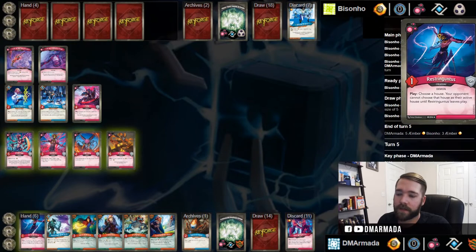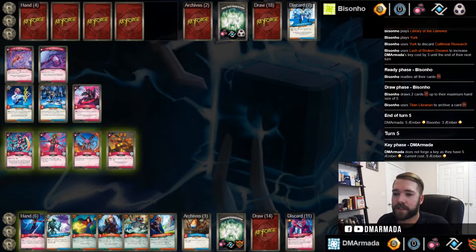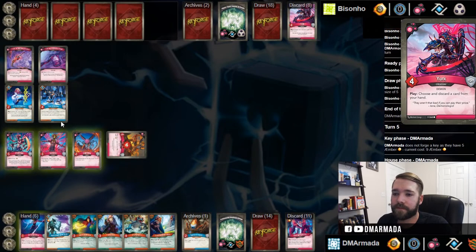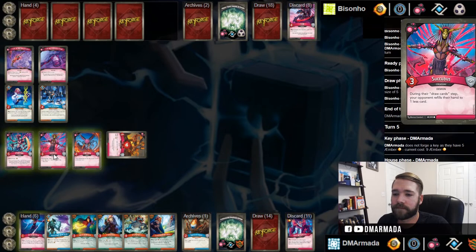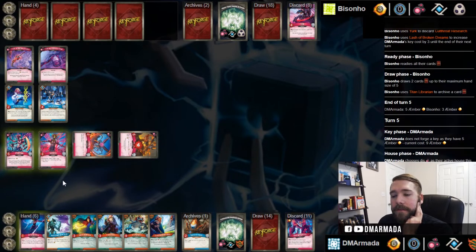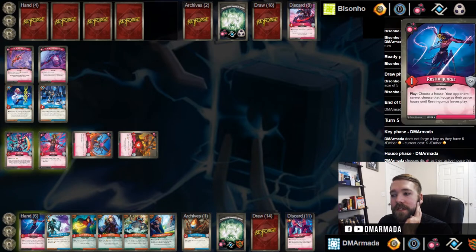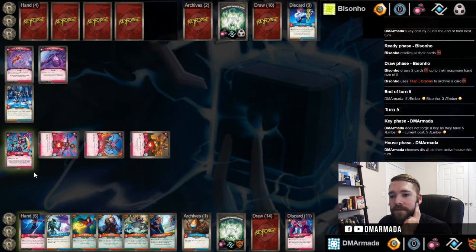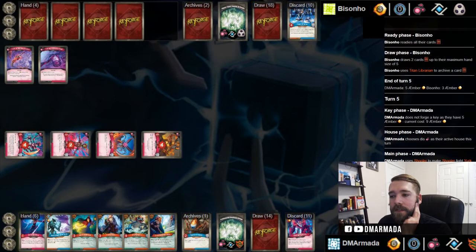Let's make some trades - this one can go and kill the Yerk. Maybe we want it to kill the Logos stuff. I think I want it to kill the Yerk. I'm going to reap with this always, so that gives me the key. If we want to guarantee a key, we can name Restringuntus and say you can't play that house. This might as well fight now. Then we'll play Restringuntus - we have the board.